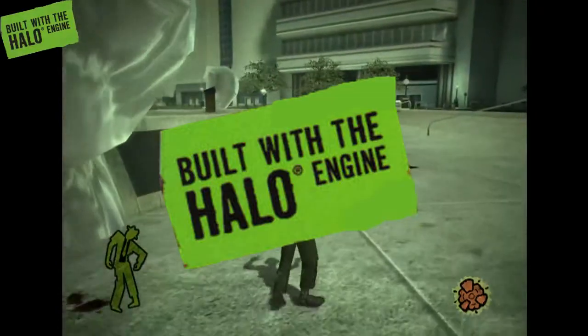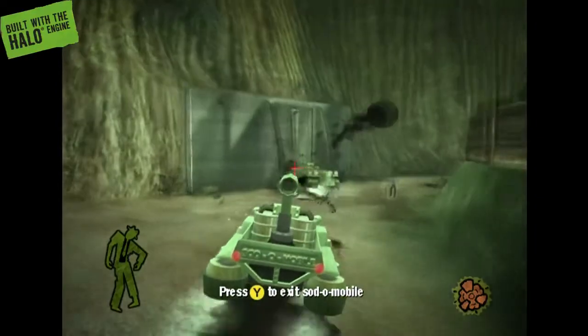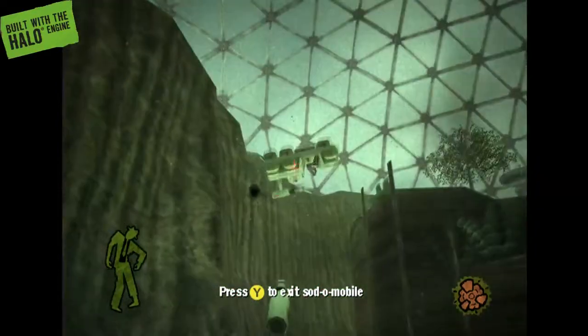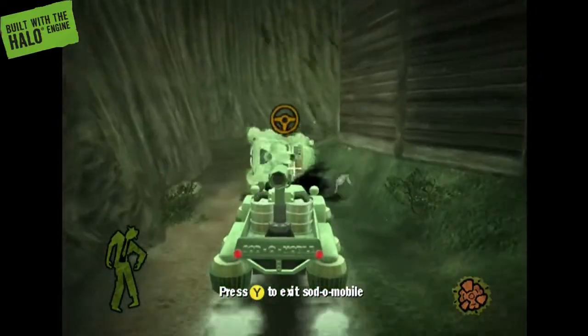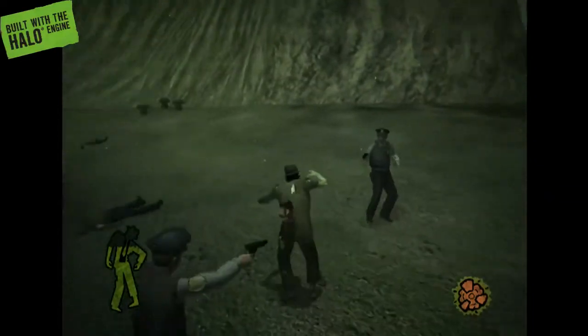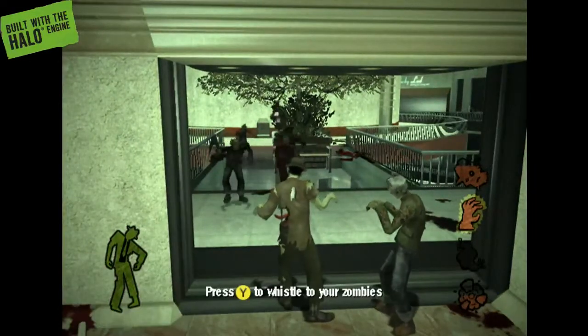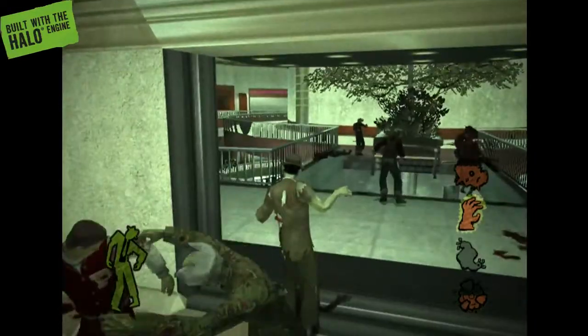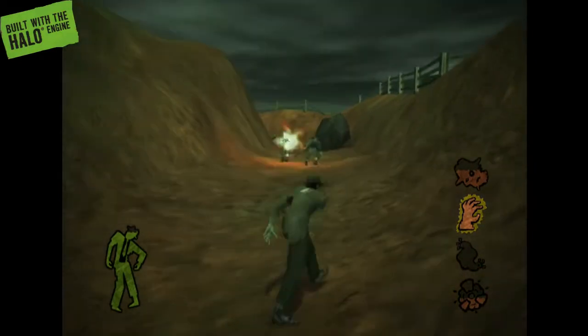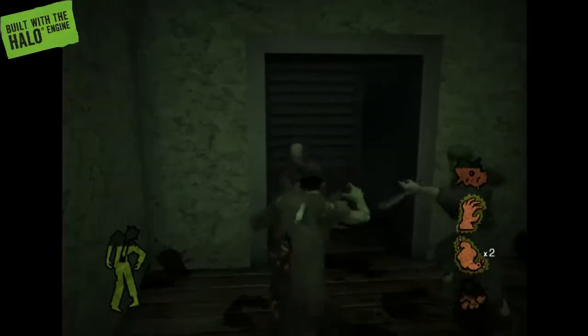The game was built using the Halo engine. So as Stubbs, you go around creating your own little horde of zombies to help you in levels, as Stubbs isn't the most durable of protagonists and can get killed very easily. It's satisfying starting a level with one or two undead and growing to a whole swarm, watching them chaotically eat people and make more undead. But Stubbs isn't completely defenceless — he can throw exploding organs, possess people with his hand, use his head, and... farts.